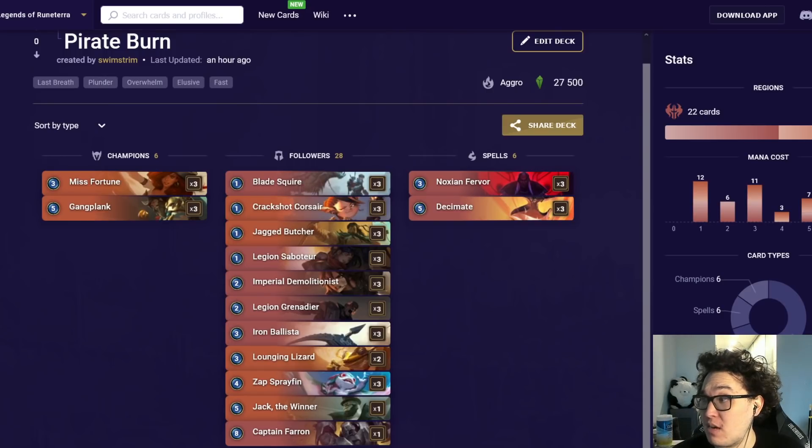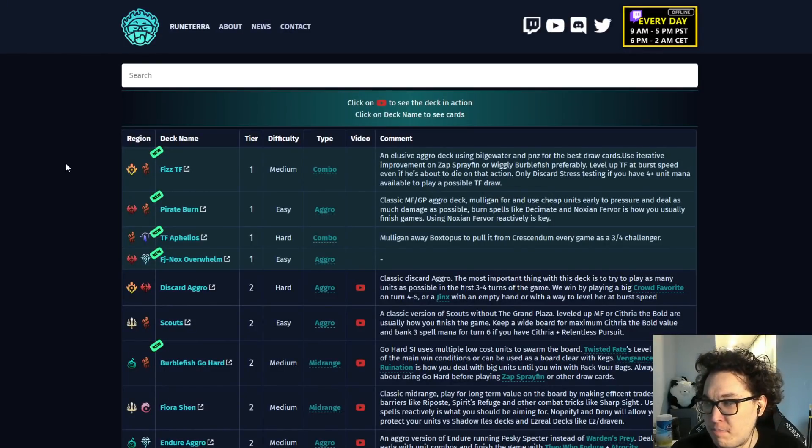Pirate Burn is pretty favorable against almost everything in the meta. It's a bit unfavorable against Fiora Shen and a bit unfavorable against Discard Aggro, but it's even to favorable against literally everything else. Most notably, it stomps all forms of TF quite hard — this is an amazing anti-TF deck, countering Fizz TF and Aphelios TF really, really hard.